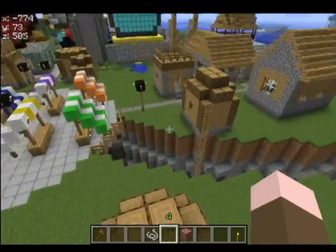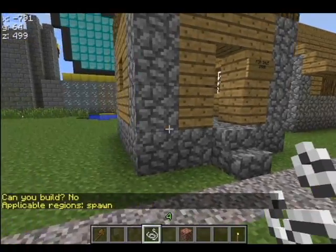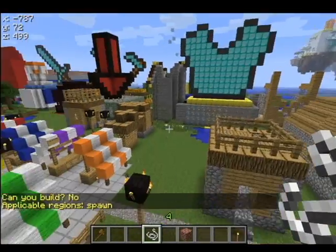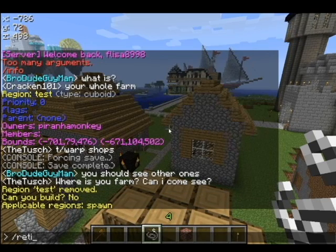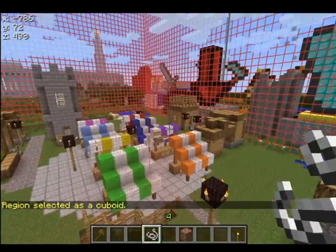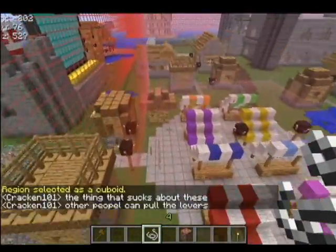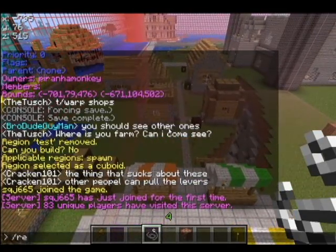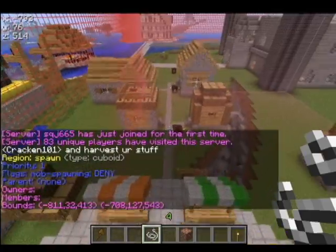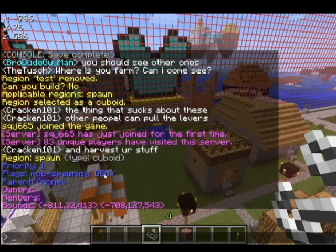So let's say you want to buy this little house over here. You can take your little string tool and you can tell that we are in the region 'spawn'. Now you can do slash region select and the name, and you'll select the entire cube of spawn to kind of see where we are. Right now nobody but the OPs would be able to build in spawn, and you can tell that by slash region info spawn.